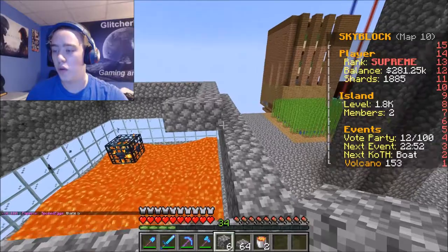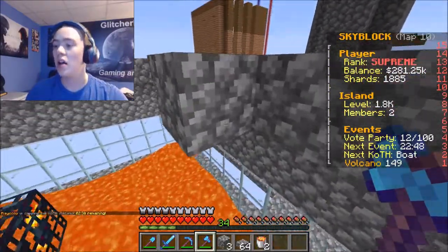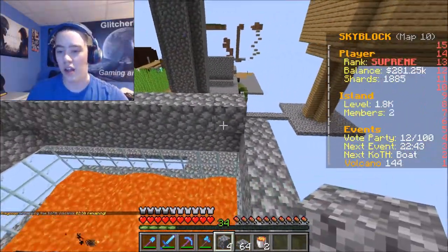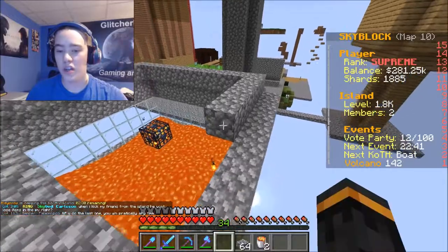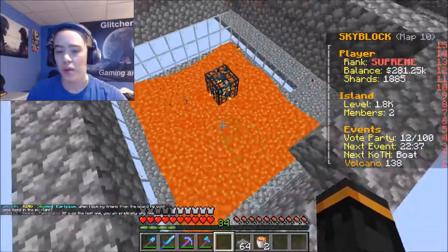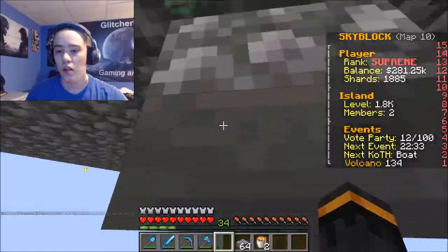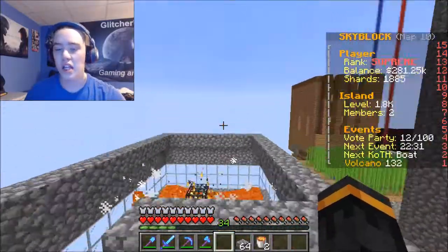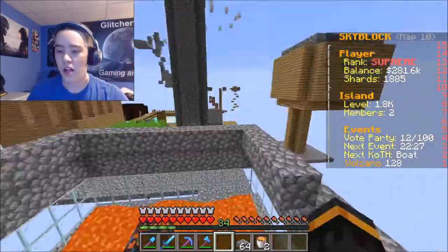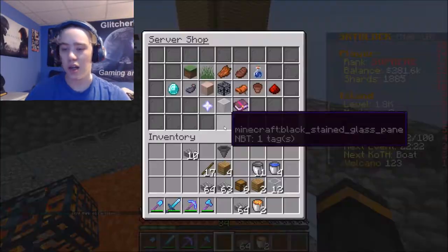I have 281 thousand, 281.25 dollars. And we shall see how much I receive. It looks good to me. Oh it's working, it's working! Okay perfect — I am very happy about that. Now I kind of want to save these slabs for later, which is why I'm buying so much cobblestone.